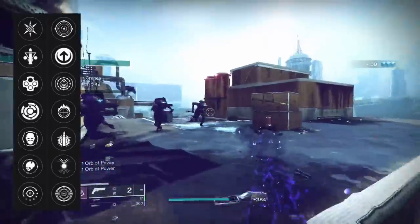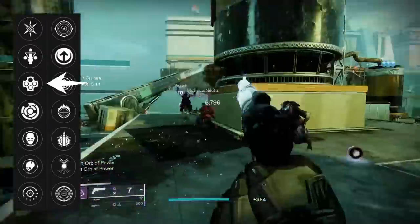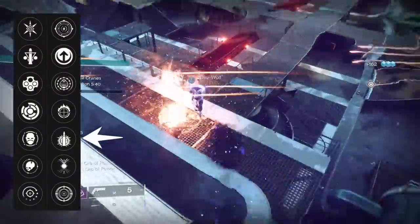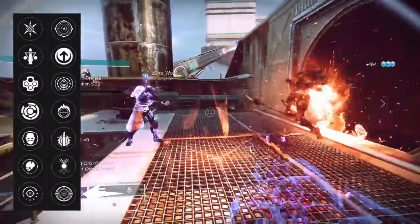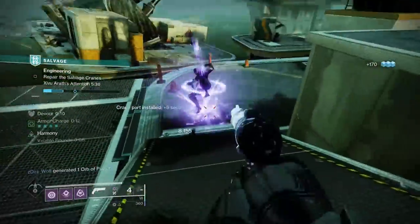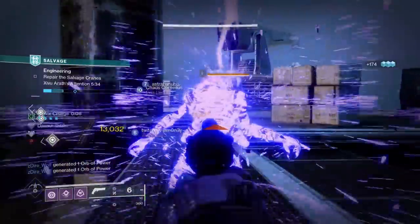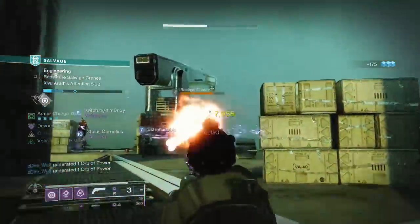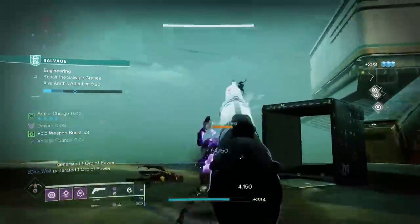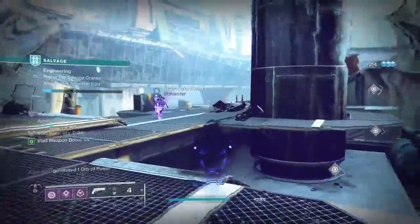Taking a look at the perks, we do have some fine options here. In the first column, we have Triple Tap, Outlaw, and Envious Assassin, with the second column bringing Destabilizing Rounds, Explosive Payload, Frenzy, and the new perk Collective Action — which grants you a 20% damage buff for 6 seconds upon collecting an elemental pickup. Elemental pickups are things like Void Breaches, Fire Sprites, Stasis Shards, that kind of stuff. The perks overall aren't that bad, but this weapon being a 120 really brings it down for me, and I wouldn't personally recommend crafting it.